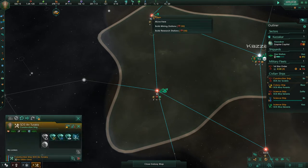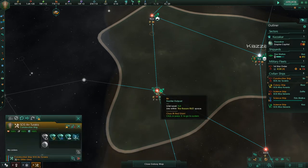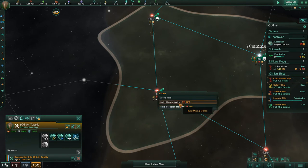It seems to automatically build the mining stations and research stations. Let's try that — build the mining stations.